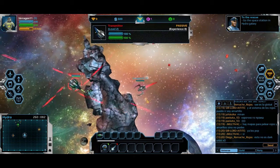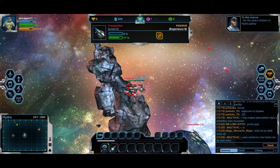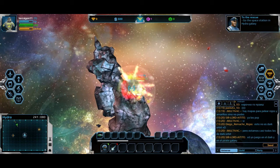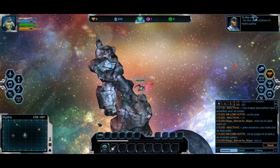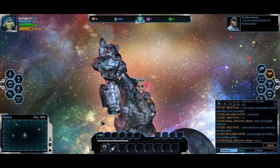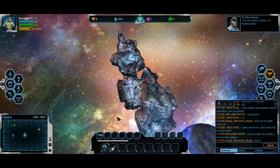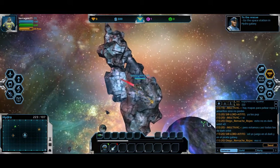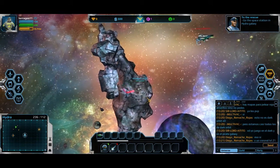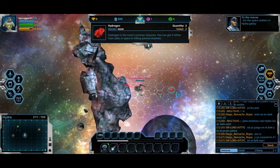I don't know if I should be collecting these or killing these things. What's my quest? Give me a quest. That was kind of easy — he didn't even resist me. Go to space station in Hydra Galaxy — it says it right here. Let's do it! I can see it on the map. Enemy! Kill! I wish I could shoot from further away.